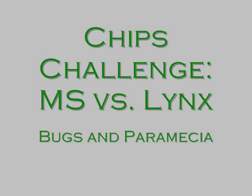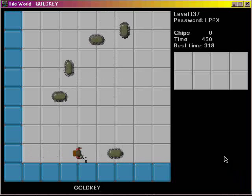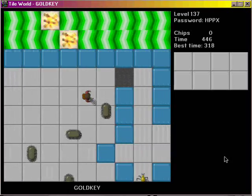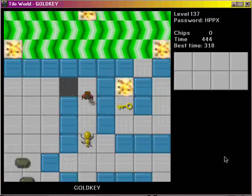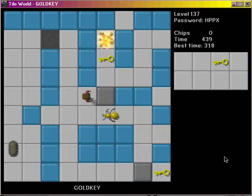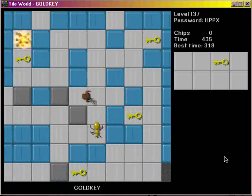The easiest way to show this is to walk through playing level 137, also known as Gold Key. So I'll start that up. First I have to avoid a whole lot of paramecia, walk around them, and then we have this bug to go by. Go get the first key — there's five keys in this first section. In this particular level there's a lot of keys. You have to avoid that bug.